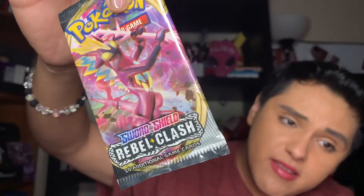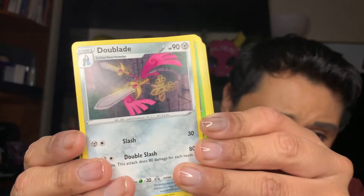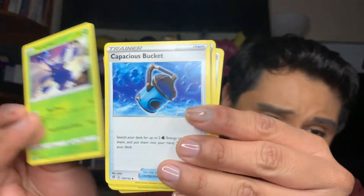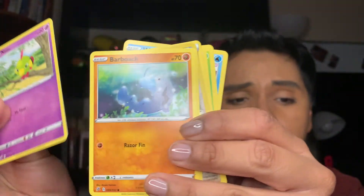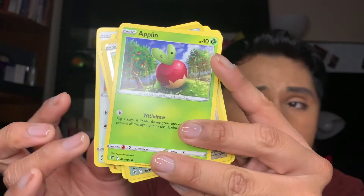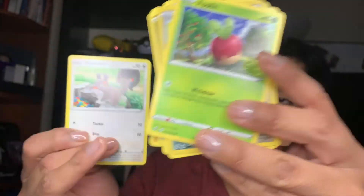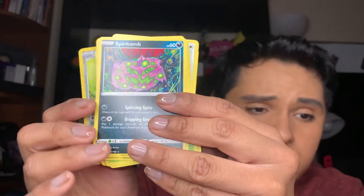Next one we have is a Vatak Chasticity pack. Here's a code card. We have a purple energy card, a Doublade, a Heracross, a Wingull super cute, a Natu, a Barboach, a Squavet. I think I'm having the hardest time with these cards today. An Applin, and I have a Bonnie for the reverse, and a Spiritomb for the rare — that is super cool, so chic and cute.